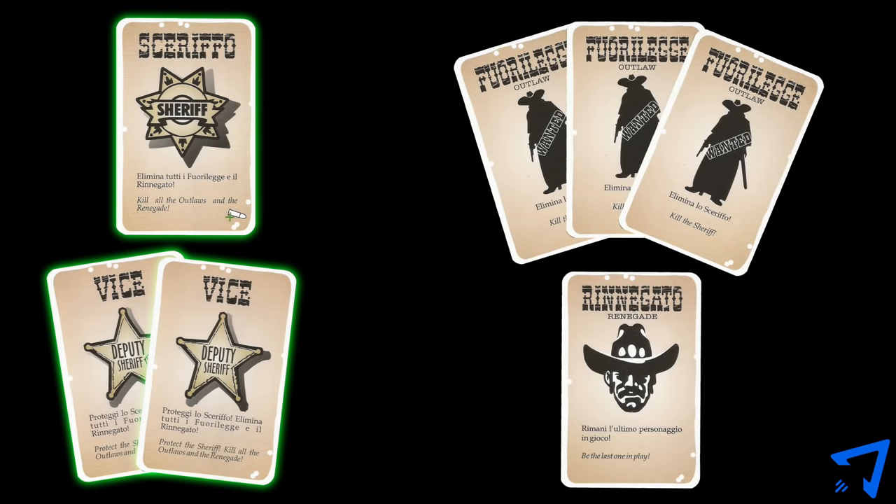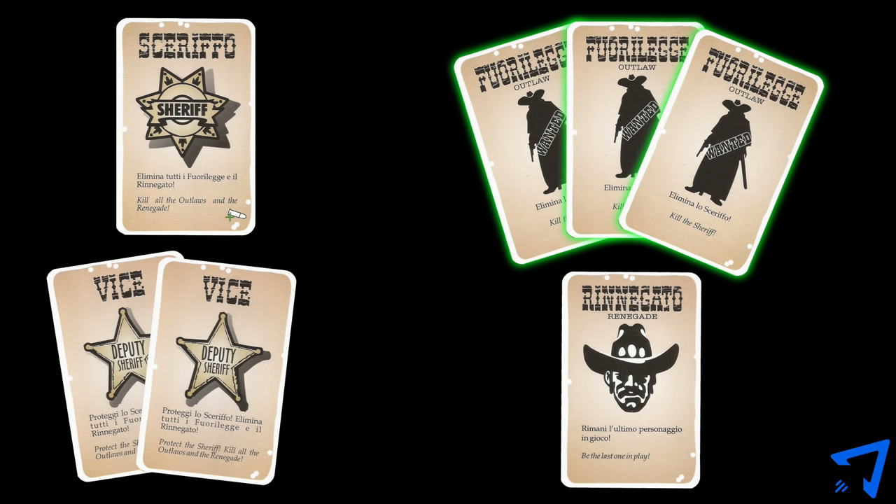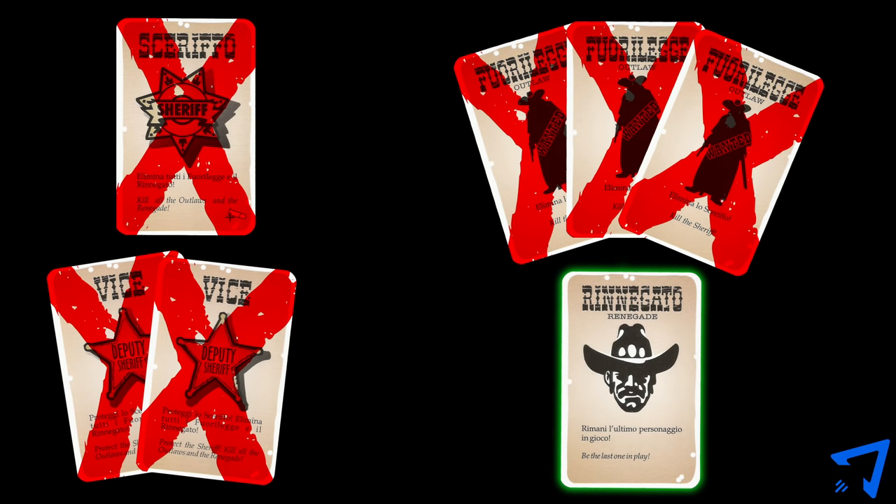Bang — how to play. Each player has his own objectives. The sheriff and deputies must eliminate the outlaws and renegade. The outlaws must eliminate the sheriff. The renegade wants to be the last player left in the game.